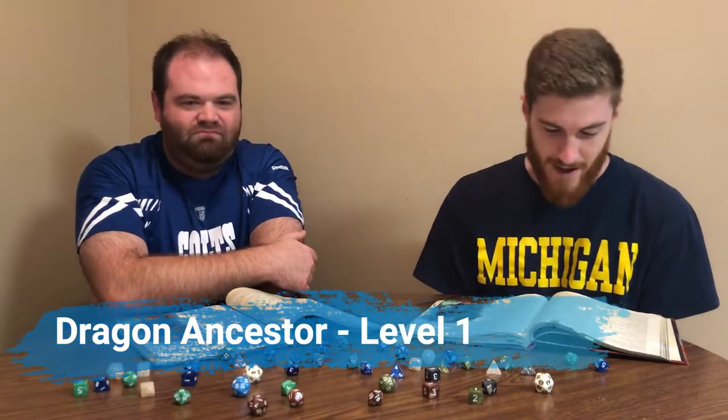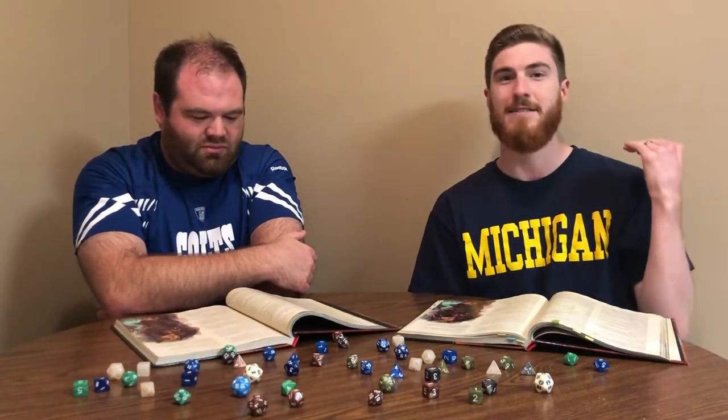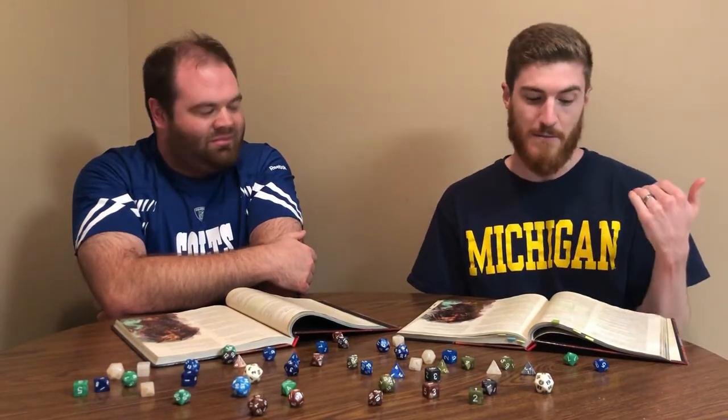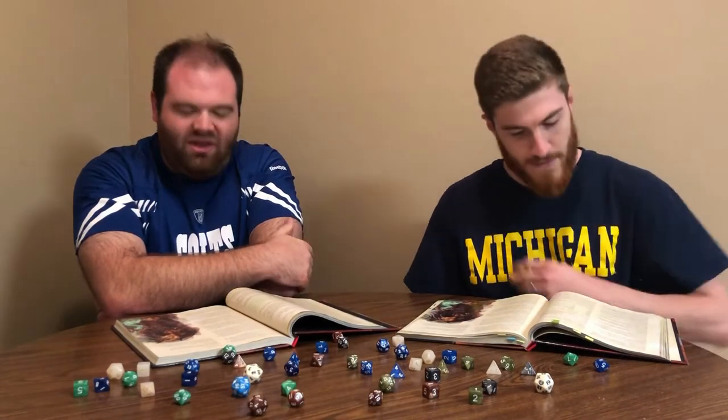As the name implies, the Draconic Bloodline gives you a dragon ancestor. At level one you get to choose a type of dragon from either the chromatic or metallic dragons. Each one has a different damage type related to it — the five damage types are acid, lightning, fire, poison, and cold.